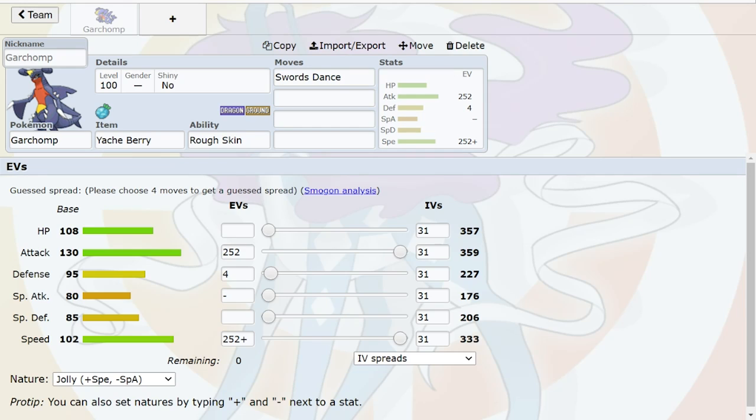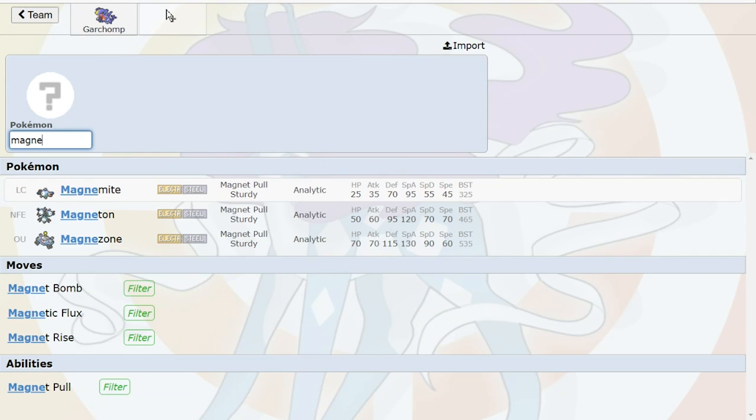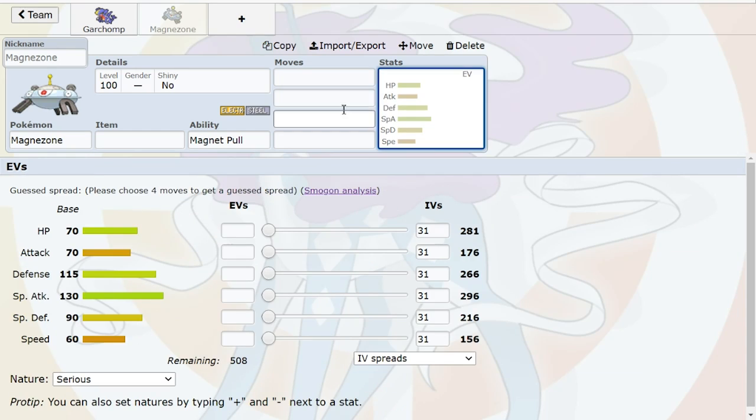Right now, you really want to just keep it simple and wait for the dust to settle before getting fancy. Gen 4 is when the base 100 speed tier really took off — it was the holy grail, the speed benchmark. Base 102 was considered fast, which is crazy. That's why Garchomp is so ridiculous — it's just above the 100s so it outruns everything and destroys everything. Even when you throw fairy types at it, it's still a perfect offensive Pokemon, especially in this more limited metagame we're going back into.